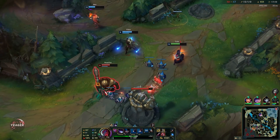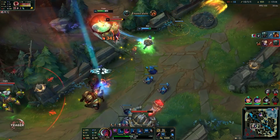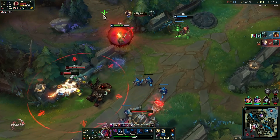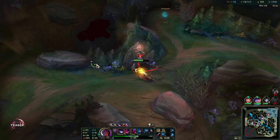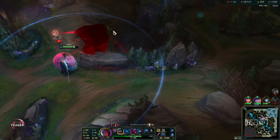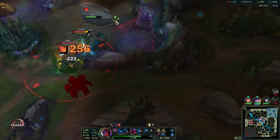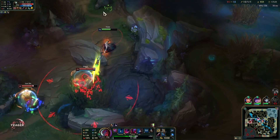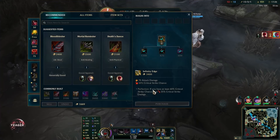This is what I meant with people baiting out your E. Even though that mark splits in half showing the target will get executed, they can always heal themselves or use a shield and then they are going to survive. So keep that in mind — people will be trying to bait that out, especially if they know how your E works.